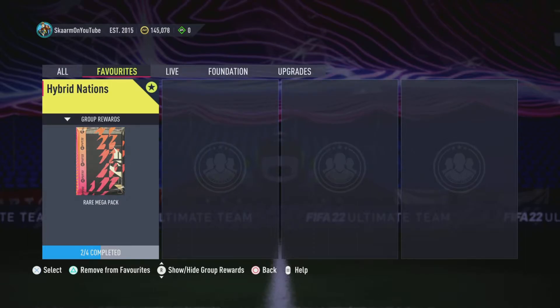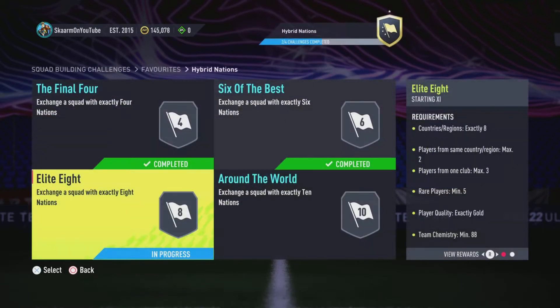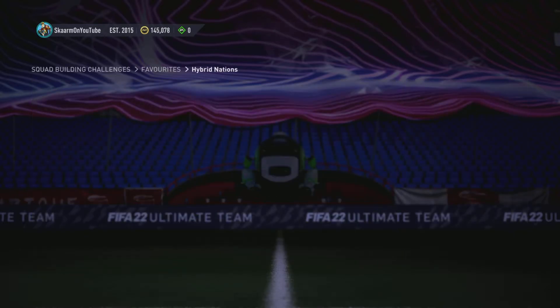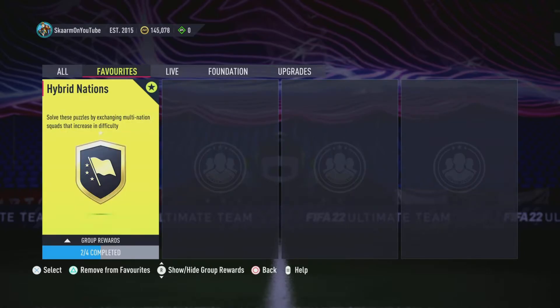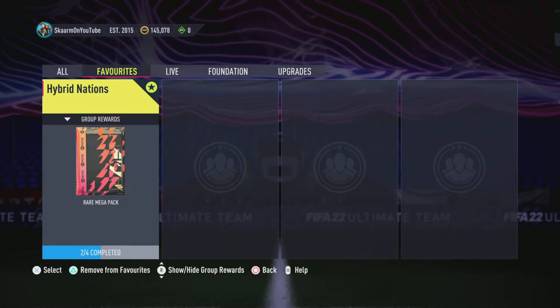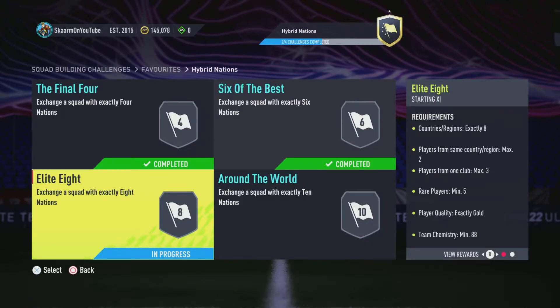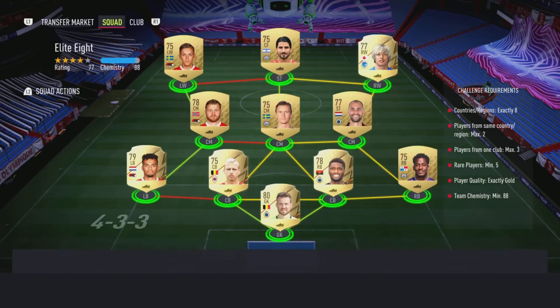What is up guys, it is Skarm, and for today's video I'm going to be completing the Elite ASBC from Hybrid Nations. The reward for completing this SBC is going to be a 45,000 coin pack. Along with that, I get myself one step closer to completing the Hybrid Nations and getting that rare mega pack, which is a 55,000 coin pack.